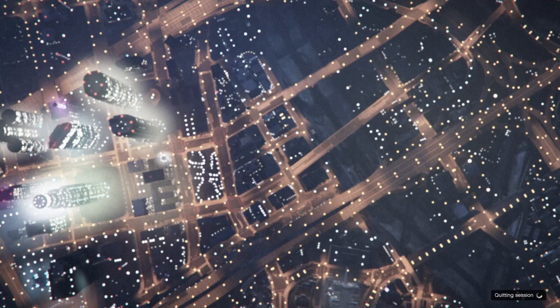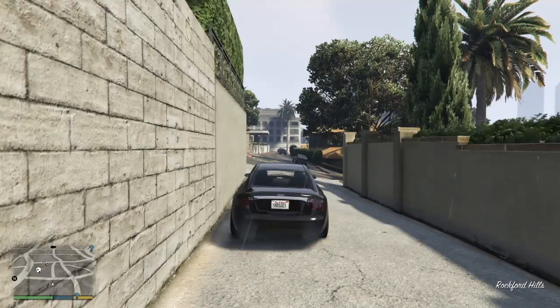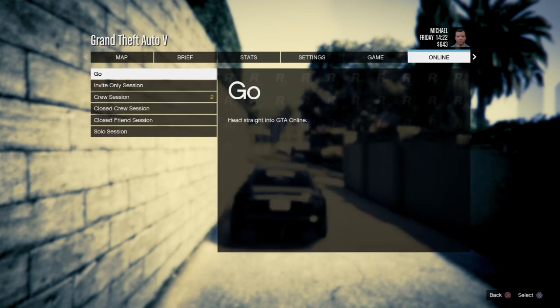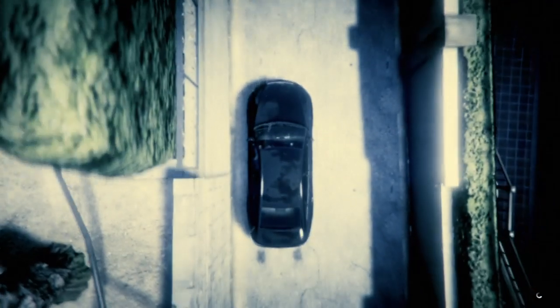I'll meet you when we're in Story Mode. Once you're in Story Mode, go to Pause, Online, Play GTA Online, and make your way back into a public session. I'll meet you when we're in the public session.